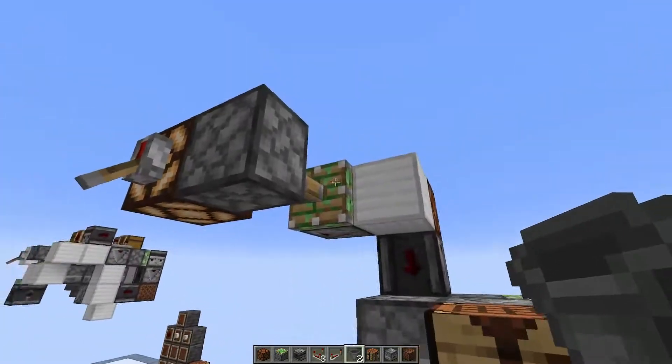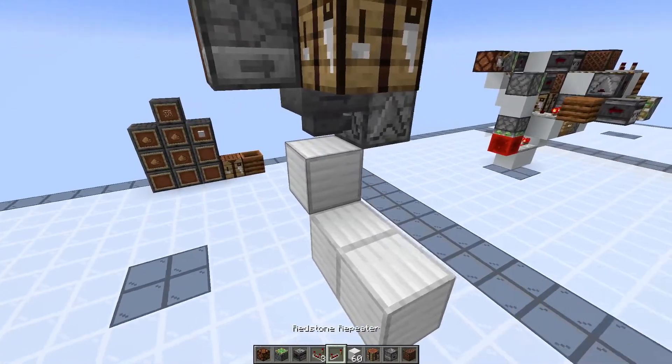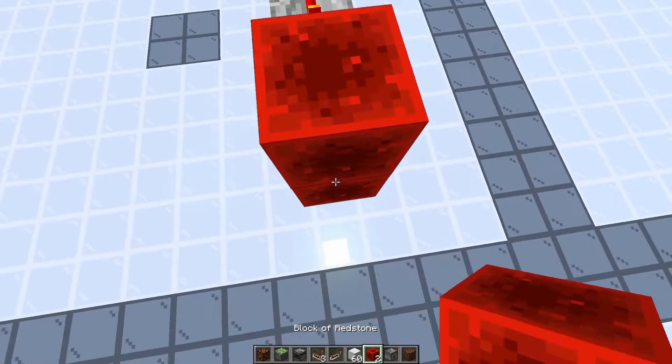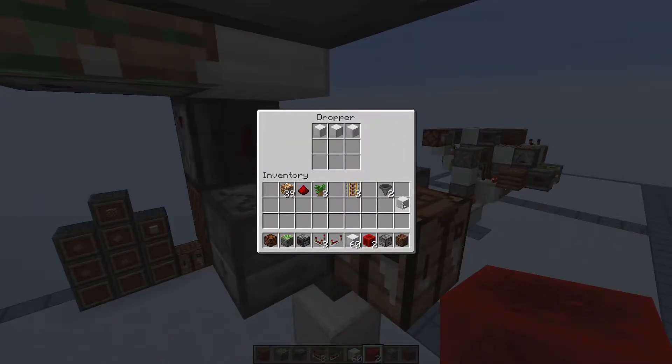Just like before, one of the things we need to do is lock this hopper so the ingredients don't start disappearing immediately the second we start populating the autocrafting dropper. We're going to do that in a very similar way to last time — simply power it. And now if I put ingredients into the dropper, even if they're the placeholder items, everything stays.